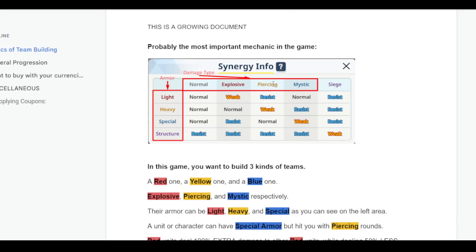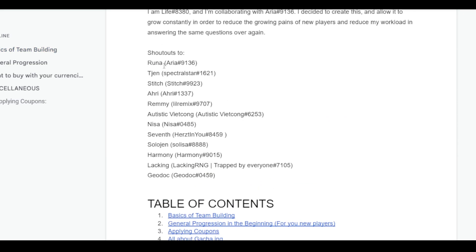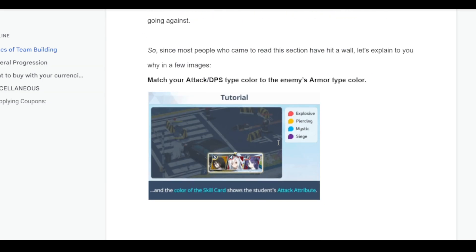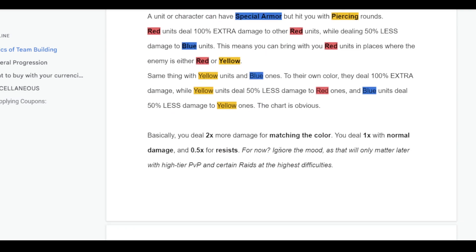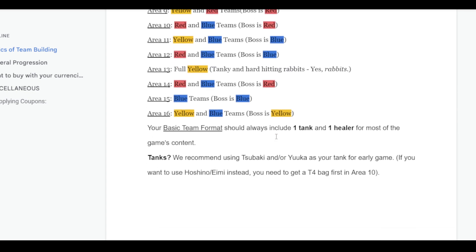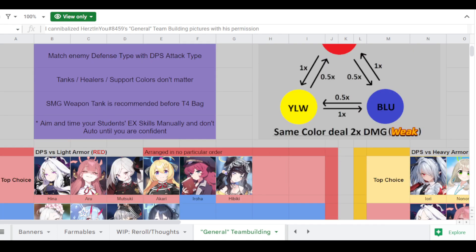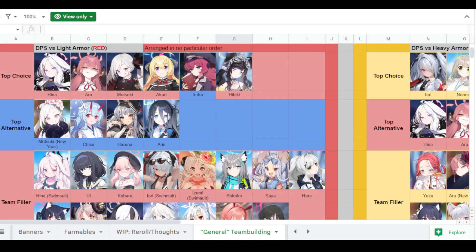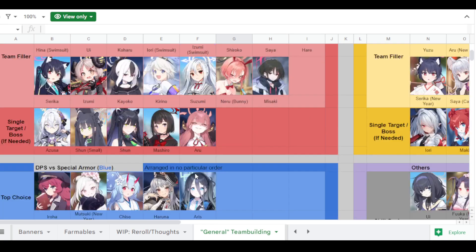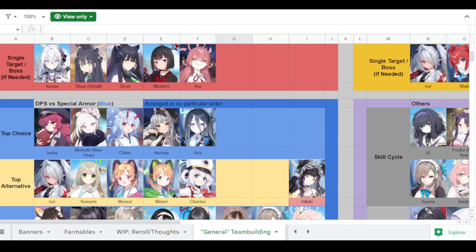There are two guides I use. One is the Gameplay Help Guide, updated by a community of contributors, which teaches you the basics and general progression — the rock, paper, scissors or red, yellow, and blue typing and synergy. This is very important because you need multiple teams. I also use the Mirokuni Student Insights document, which is particularly useful when you don't know what team to make for each color. I've been using it to build my three teams — red, yellow, and blue — and it's super helpful. Those two guides will serve you essentially till end game.